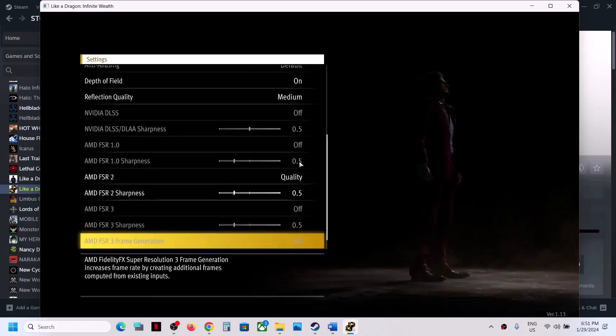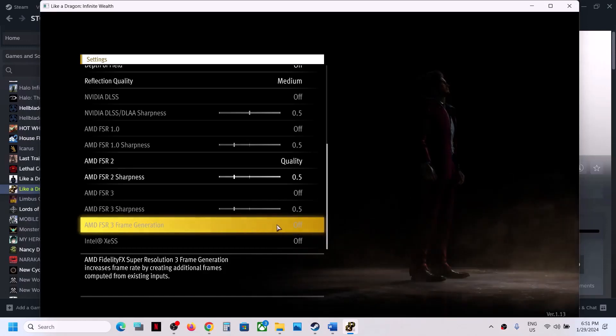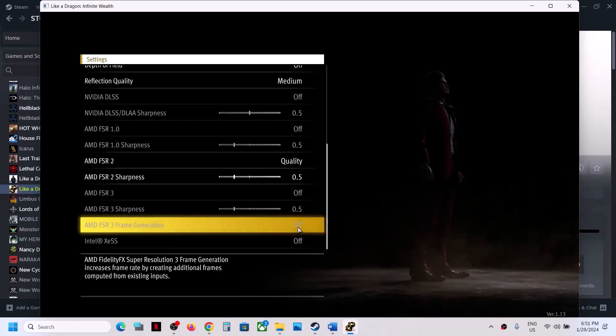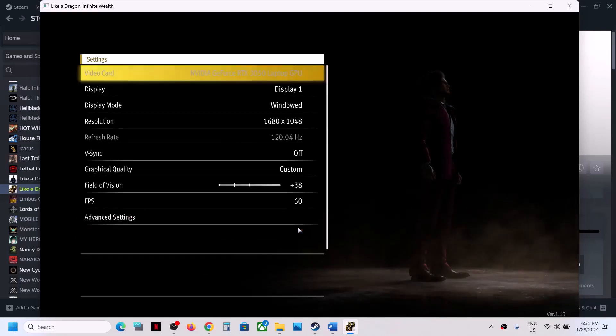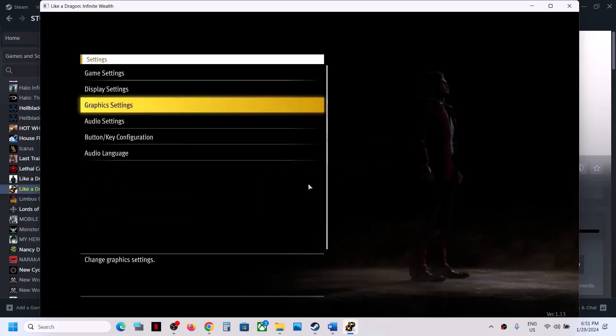Scroll down and find AMD FSR 3 Frame Generation. If it is on, turn it off — this has worked for many players to fix crashes and stuttering issues. Once you have made all the changes, apply the settings and check the performance.